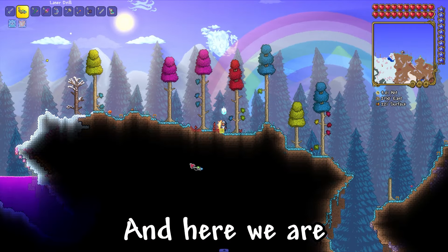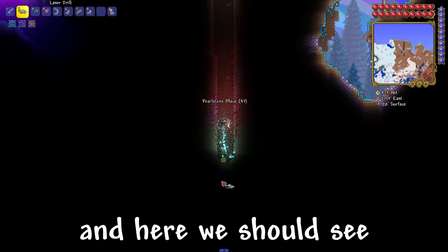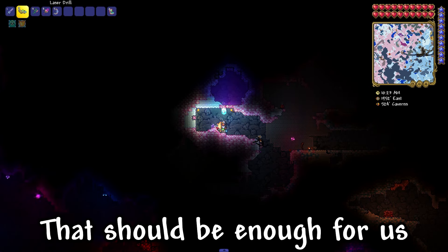Then we look for the Hallow. And here we are! Now we just go downstairs. Here we should see Crystal Shards — and there they are. We get one. That should be enough for us.